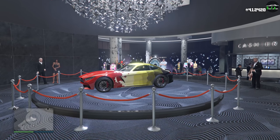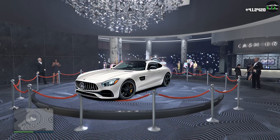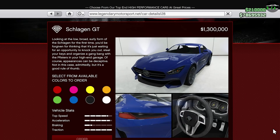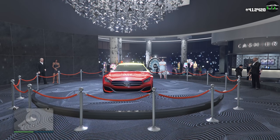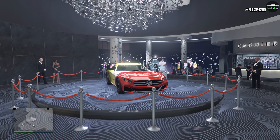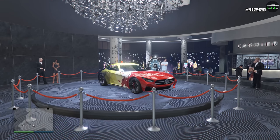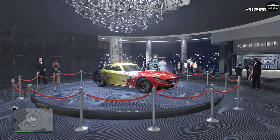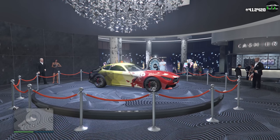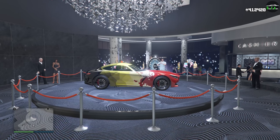In terms of the casino podium vehicle, we have the Benefactor Schlagen GT. This car is primarily based on the Mercedes-AMG GT. It has a normal price of $1.3 million, which is definitely pretty expensive for a sports car. In terms of performance, this car is in the sports car class and is in the top 20 for lap time on most tracks. It's one of my favorite sports cars to drive — it has the perfect amount of speed and well-balanced handling, plus great customization and a great exhaust note. It's just an all-around good car. Definitely try to get this one off the podium this week.